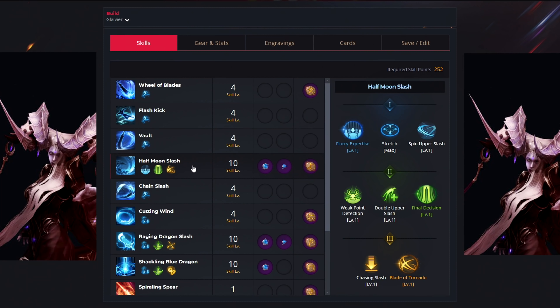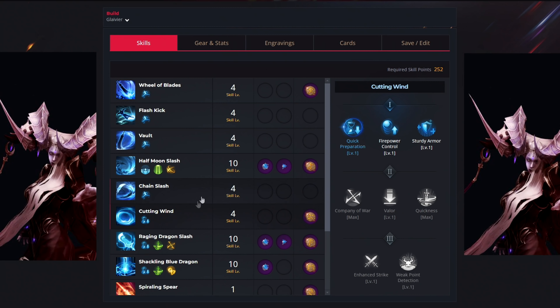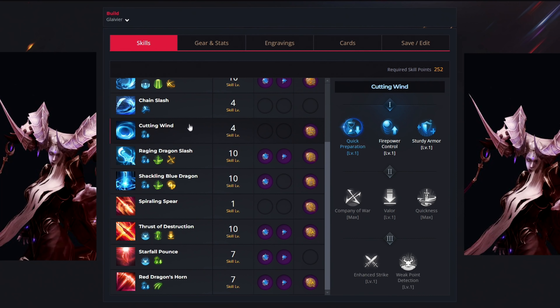For the fourth ability, we have the Half Moon Slash. We use ten levels to select the Flurry Expertise, Final Decision and Blade Tornado tripods. For your gems, you want to get both types — one for cooldown reduction and the second one for damage increase. And for your rune, you want to get Conviction. Then we have the Chain Slash ability — we only use four levels to unlock the Swoop tripod. Then Cutting Wind, where we use four more levels to select Quick Preparation. And for your rune on Cutting Wind, you want to get Wealth.